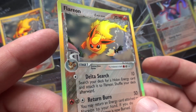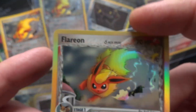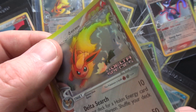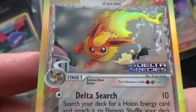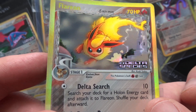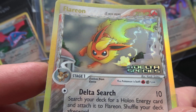Just stunning. And then you have the reverse holo with the EX Delta Species logo and the gold lettering up at the top. Amazing cards from one of my favourite sets. It really is an incredible card.